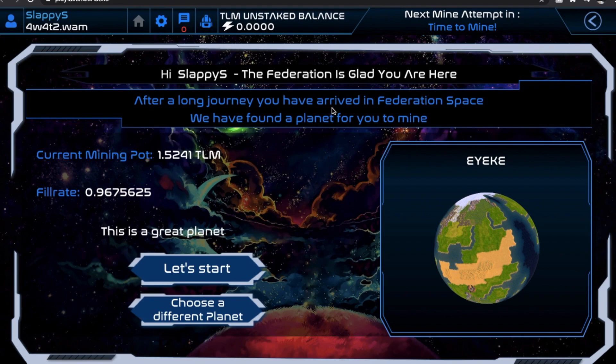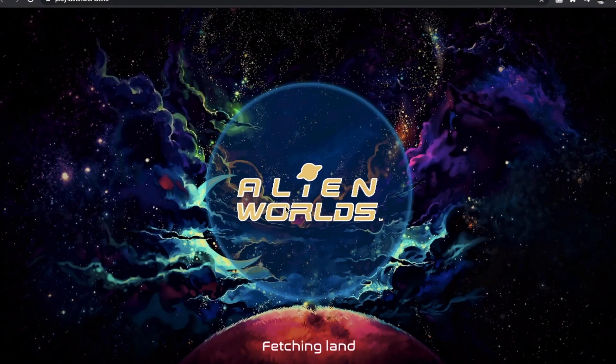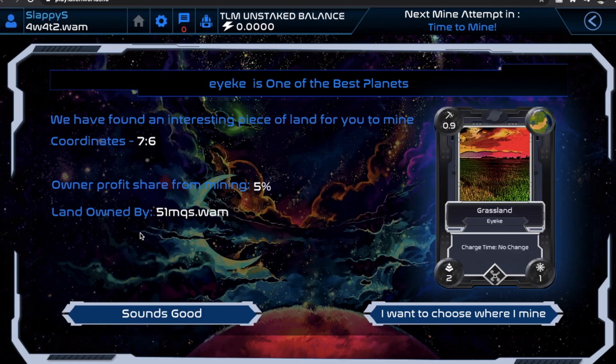After a long journey, we've arrived in Federation space and we found a planet for you to mine. We can either start mining on this specific planet or we can choose from a different planet. We're going to make this super simple to start out and just hit let's start. A couple of things to note: we've got the coordinates for our specific area where we're going to be mining — it's called the grassland, and our planet is Ike. You can click on I want to choose where I mine. There are forums where you can pick the best possible place for your specific circumstances or budget, but at this point I'm just going to hit sounds good to get started.